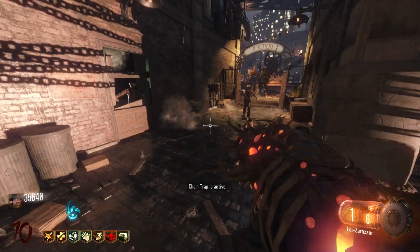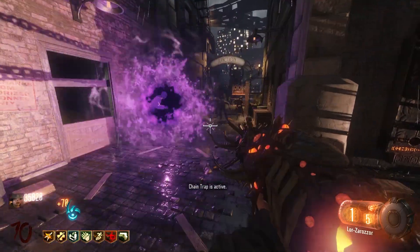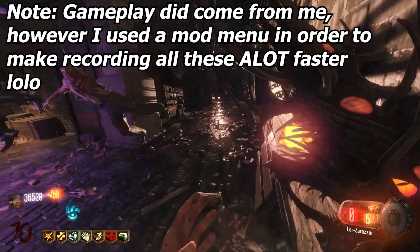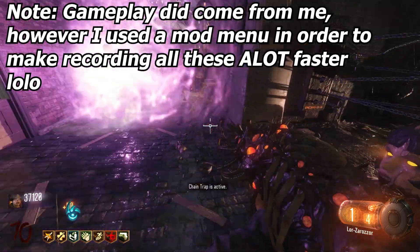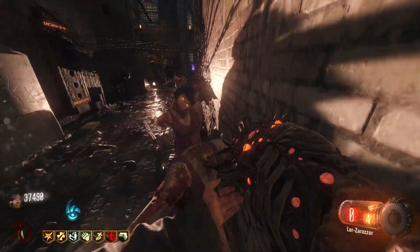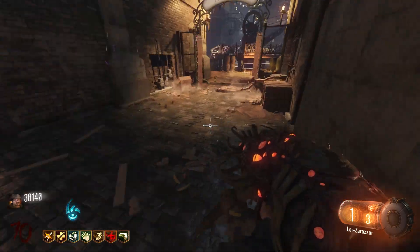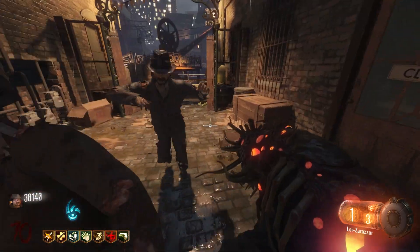What is going on everyone? Welcome back to the channel. Today I am doing yet again another rankings. This time I'm going to be ranking every wonder weapon in Black Ops 3 Zombies. In total there are 18 wonder weapons that I am counting in this game, all the way from Shadows of Evil all the way down to Origins and the Zombie Chronicles DLC. I'm going to be ranking these based on my personal opinion, how much I enjoy using them, how much I've used them, and just my overall thoughts.